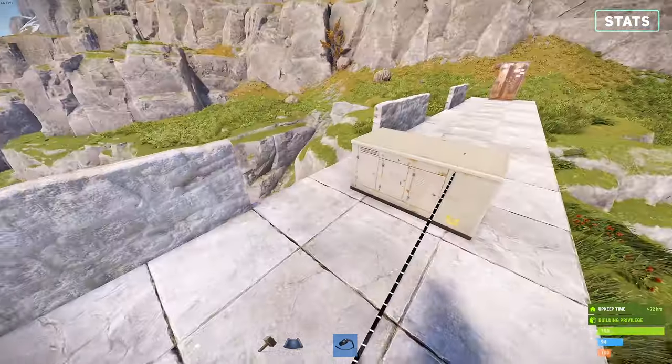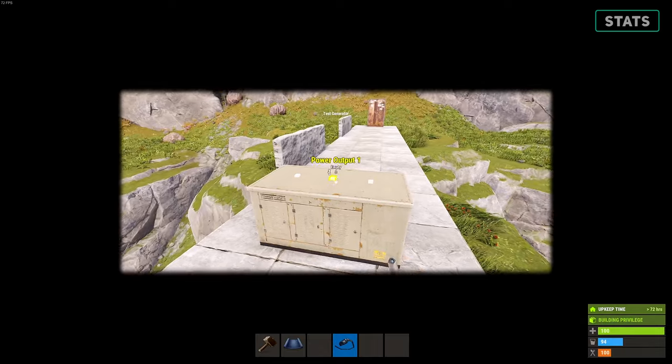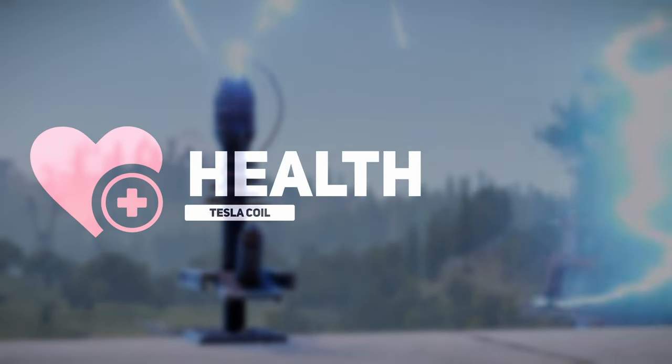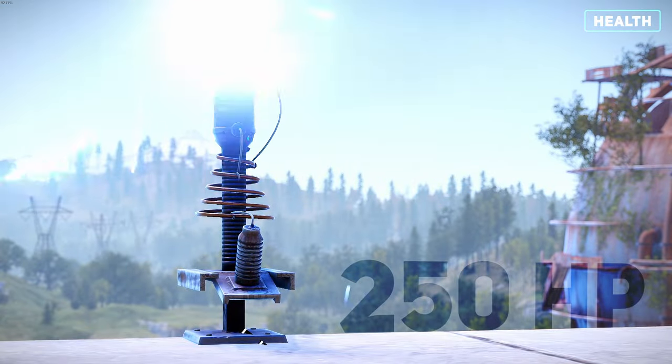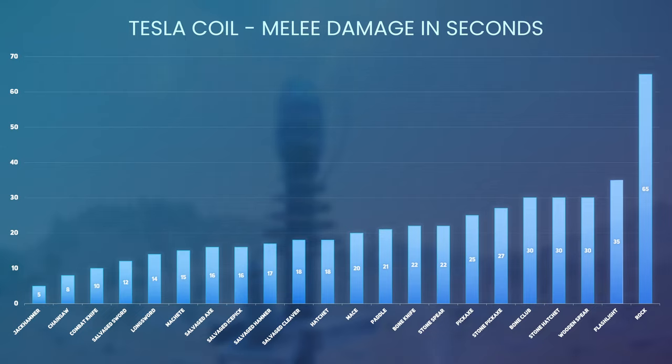The damage will also stack, allowing you to place multiple down to kill players even quicker. No matter the gear level, all players will be killed at the same rate. In total, the coil contains 250 HP and can be destroyed by this quantity of explosives and melee weapons.